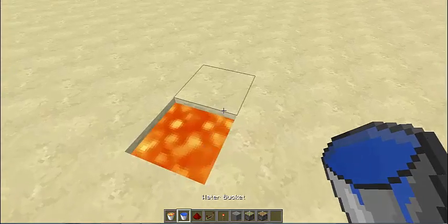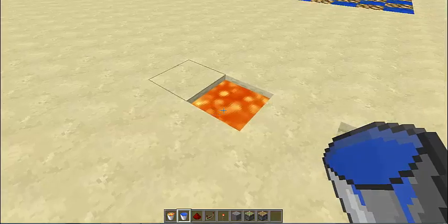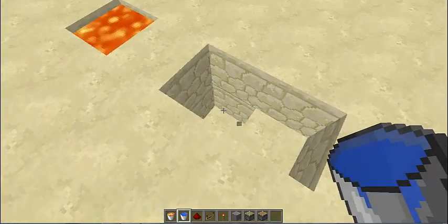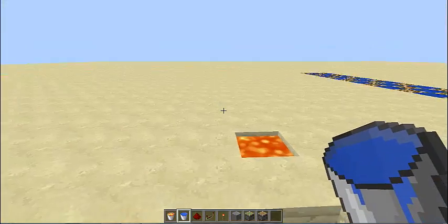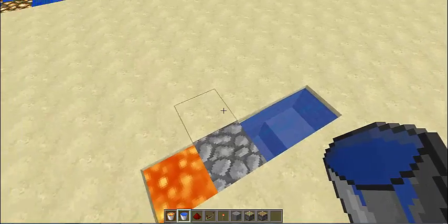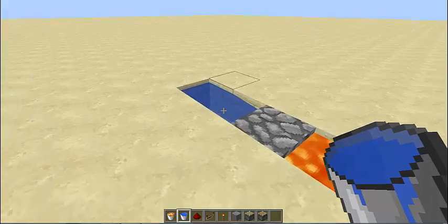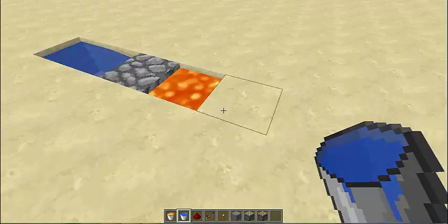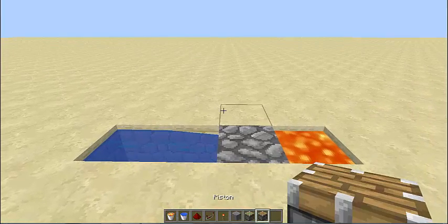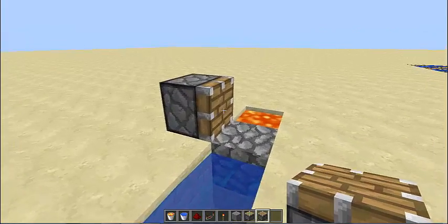To do that, you're gonna want lava and water. You're gonna place the lava on one block, and then break two blocks and dig down on the one closest to the lava. Then place the water — dive magic! Okay, so whatever way you want it to shoot the cobblestone, that's where you're gonna place your normal piston.